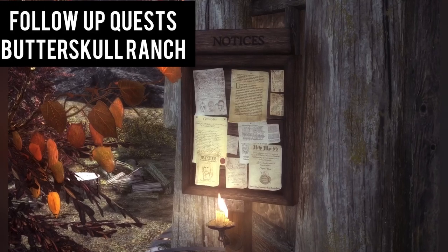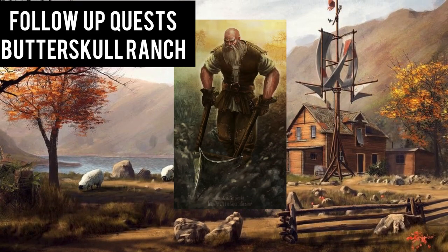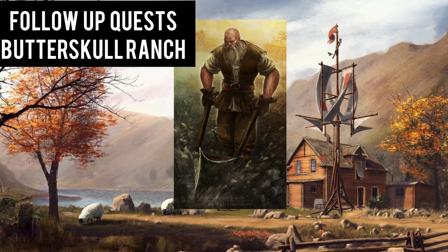A request to save Alphonse Kalazorm from an orc threat at Butterskull Ranch is posted at the townmaster's hall. You head there promptly to find him hiding in a cellar. Helping him find his lost cow, you take him back to Phandalin where he is safe from the dangers of the orcs.